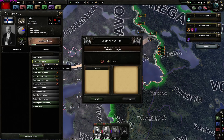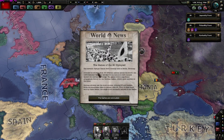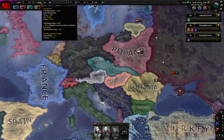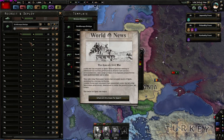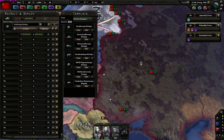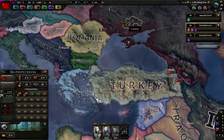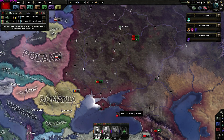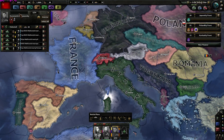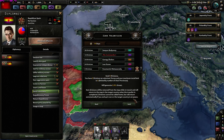Let's start justifying on Finland - that's the only country we're going to justify on. Germany won the Berlin Olympics. One thing is for sure: we'll need infantry equipment for the Spanish Civil War. Let's help Spain - we can send up to five units, so I'll send five pristine tank divisions. Let's call them 'Spanish Volunteers'. This will generate 2.8% world tension but I'll go for it.